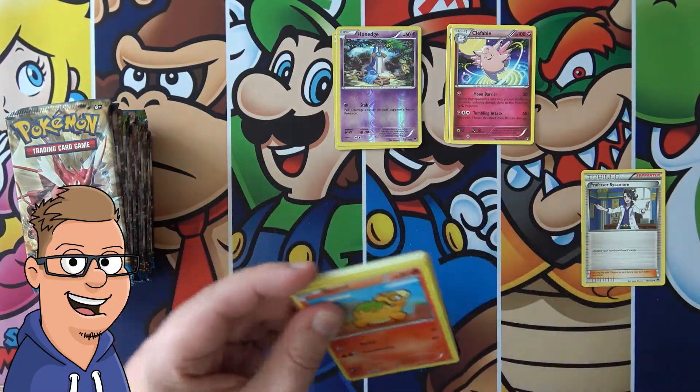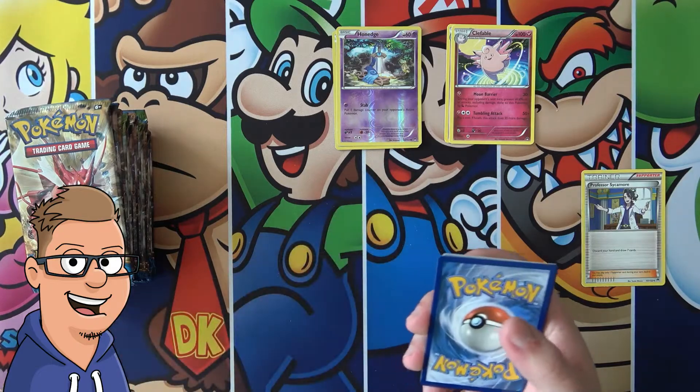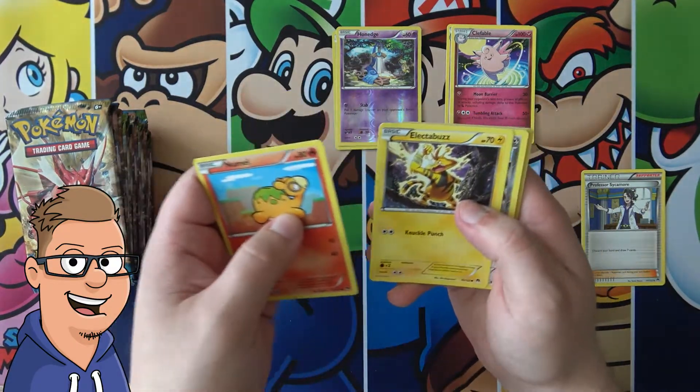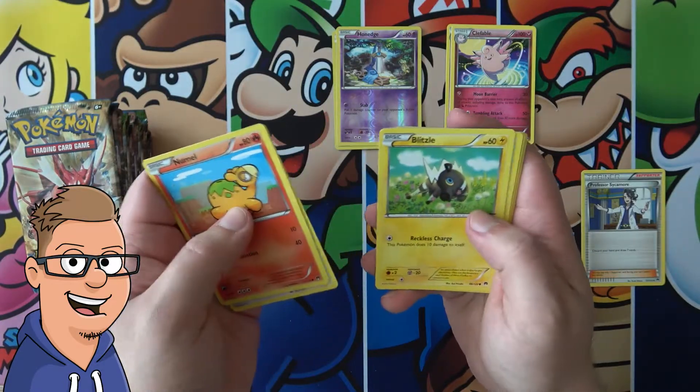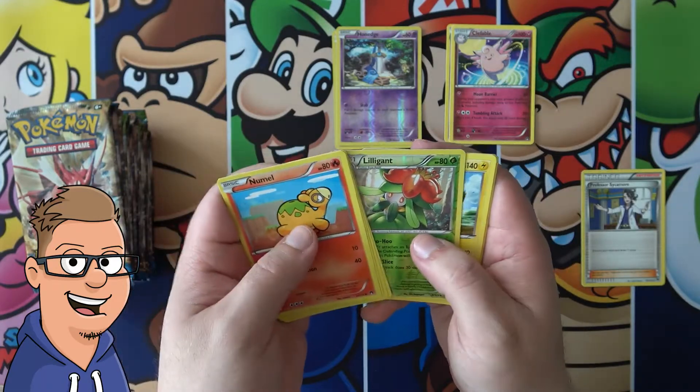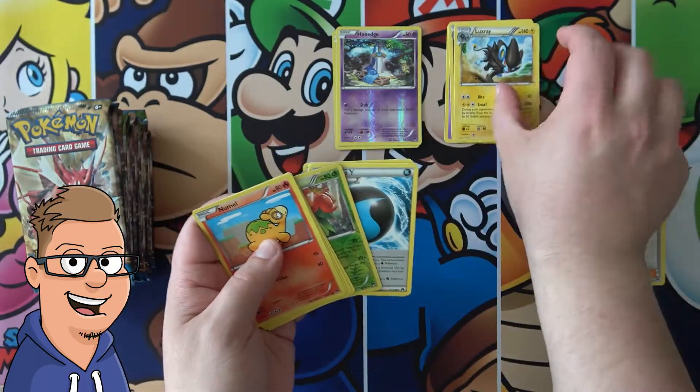Wow, these packs tear up pretty easily. Yet another green coat. It's not going too well for us this time. Numel, Electabuzz, Ferroseed, Blitzle, Shellder, Lilligant Reverse, and a Luxray non-holo.